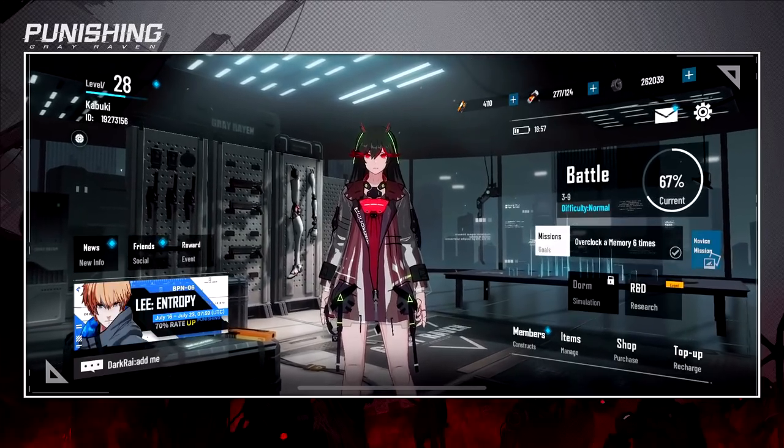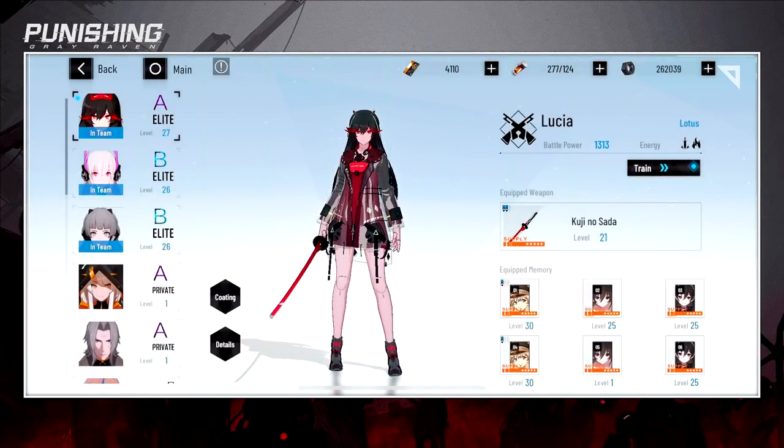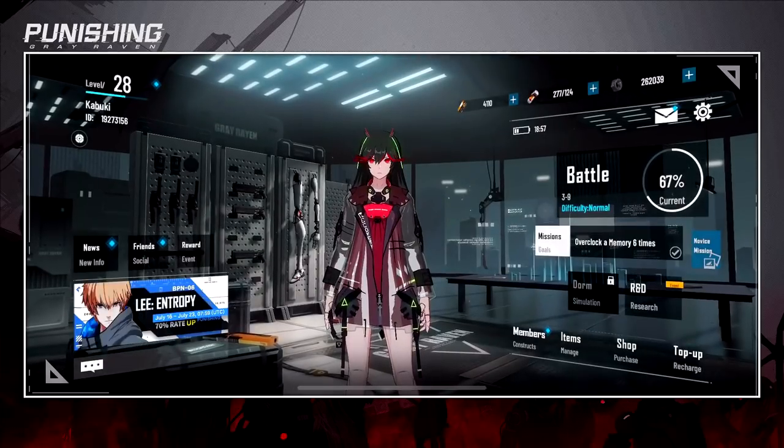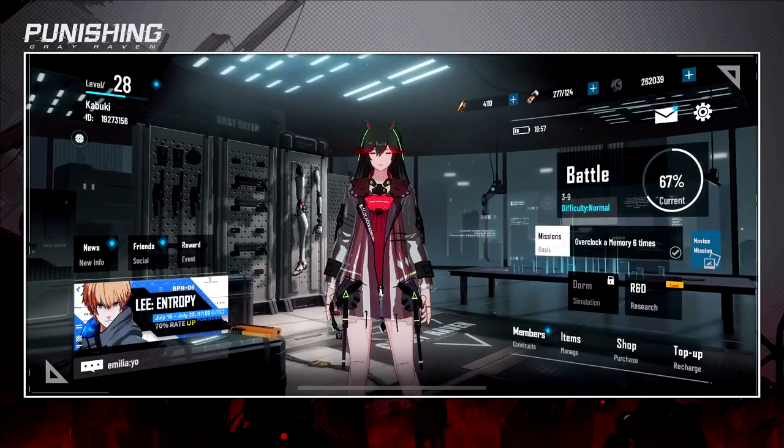Right now I'm sitting on 1300 BP. I did get the pay-to-win sword for free — if you pay one dollar you get this sword and the raincoat — but that doesn't matter because you can just use a four-star weapon and you'll be okay.